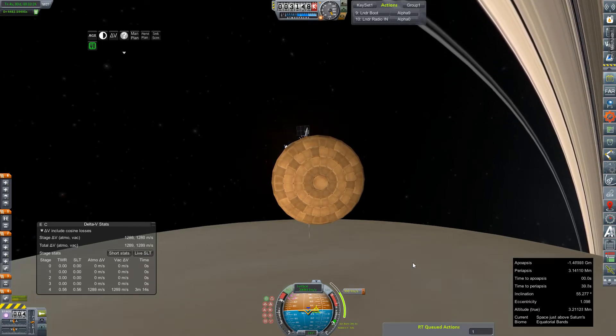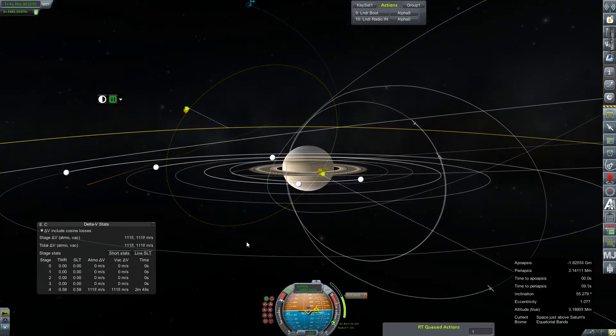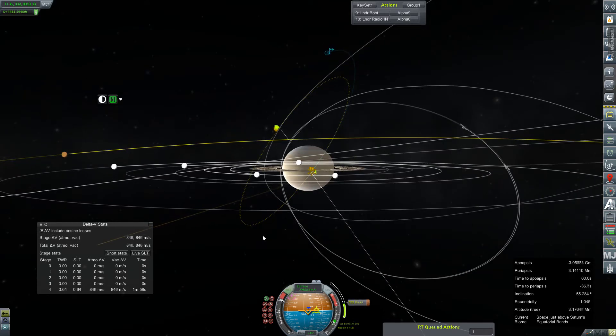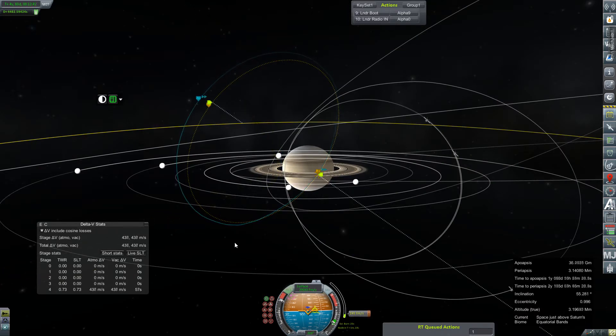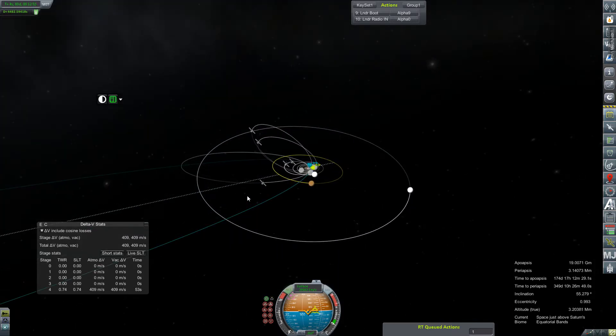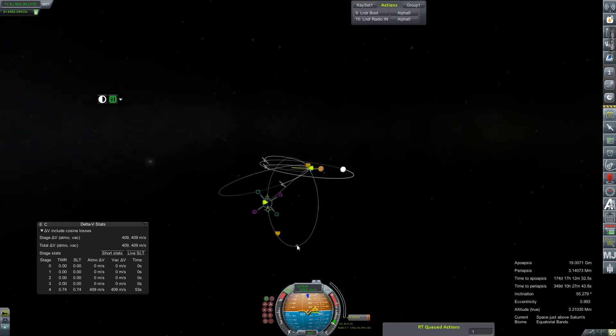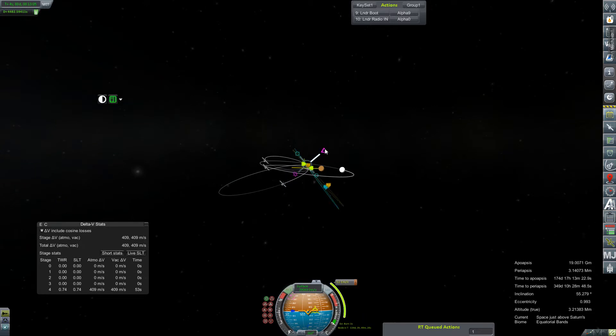It only really means that we're going to have to be just very careful and very patient with our wait to get an encounter with Titan. Because I think everything we have left at this point is going to be required to correct that inclination. And that being the case, we're probably just going to have to wait until we get a convenient flyby that we can alter into an aero capture. Only time will tell. But we're lucky enough to be able to correct to get our ascending/descending nodes near our apoapsis and periapsis. We'll save that 120 some odd meters per second, because it keeps our descending node way, way out here — 52 some odd degrees in 134 days.